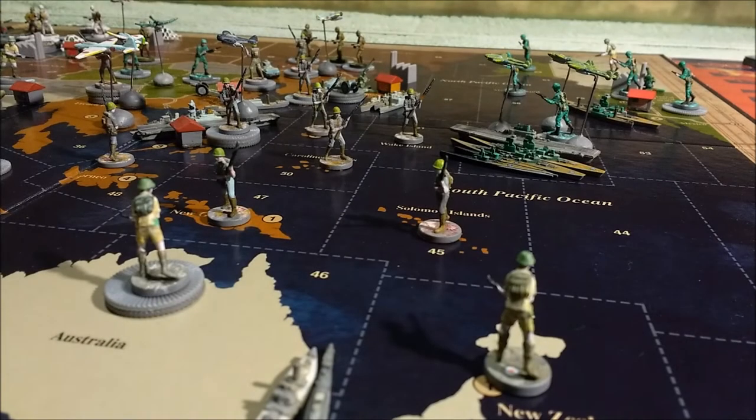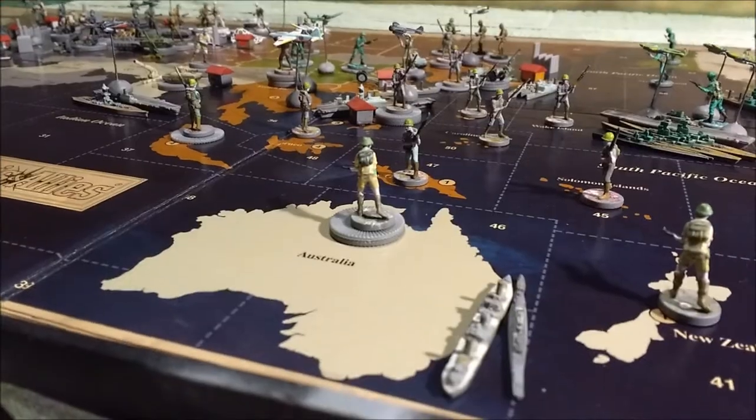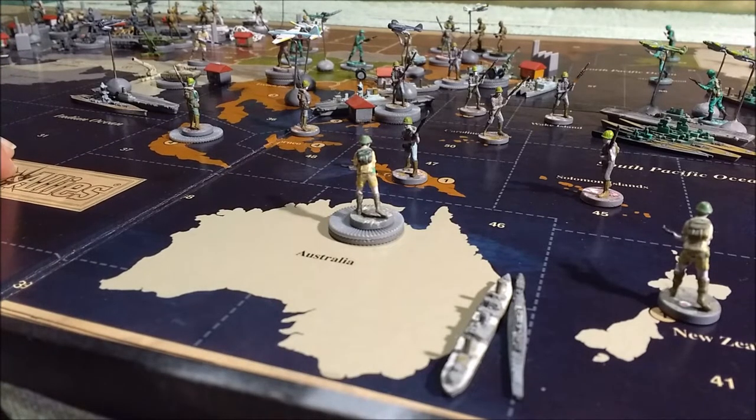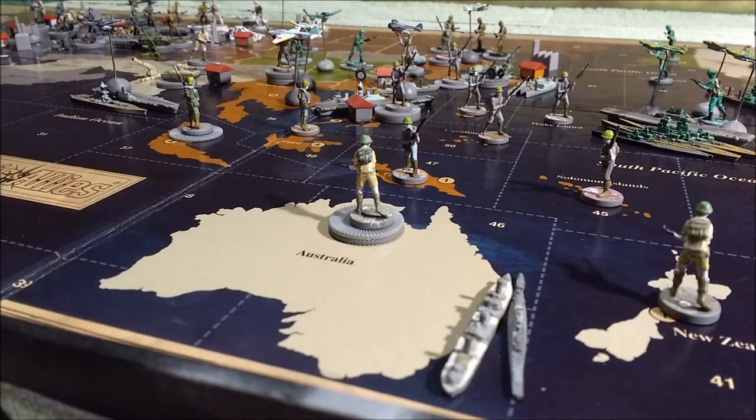We've reached the end of turn number two — a quick interim report. Before we do that, let me clarify something I wasn't fully clear about in the introduction. With the red dice for units suggested for purchase, these can be part of your regular purchasing. Because there are so many different versions of Axis and Allies and different units appear in different versions — for instance, this game doesn't have cruisers or tactical bombers — I haven't included every possible unit. These are just a suggestion of the way the powers' governments are directing play, so you've got to use your interpretation.